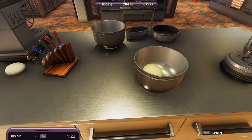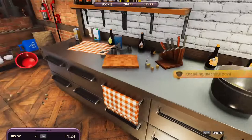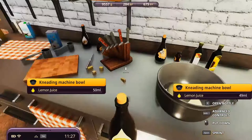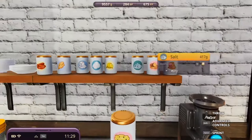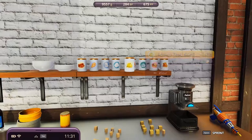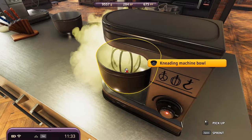Lemon zest and juice - so we agreed to add 50 grams of lemon juice. Let's go: 50 grams - okay, milliliters. Good, perfect. And 10 grams of dried zest. One, two, three, four, five, six, seven, eight, nine, ten - perfect. And we need to whisk it again. It worked.